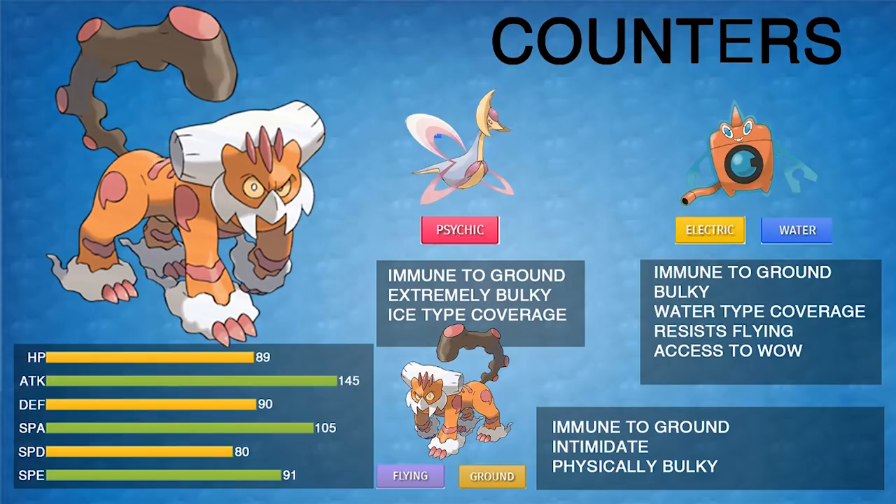Lastly, Landorus-T itself is actually a pretty good answer to Landorus-T. After Intimidate, Z-Fly doesn't KO, and with Knock Off and Rock Slide you can pressure the opposing Landorus, but after Intimidate it doesn't do that much damage. If you want your Landorus to specifically beat other Landorus, you could use Hidden Power Ice. I also think we might see the 50% recovery berry — the Sitrus Berry — on Landorus-T: you switch into the opposing Z-Fly, take maybe 80% and heal 50% back, and now you've used their Z-move while they're Intimidated.